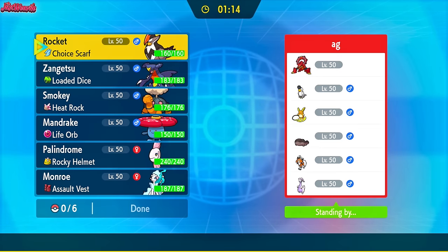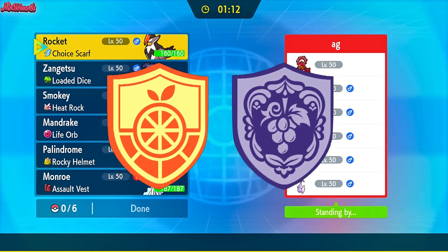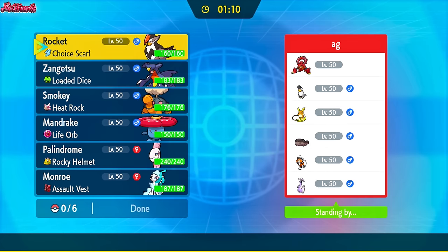Welcome back to another Pokemon Scarlet and Violet Wi-Fi battle. Today we're going to battle versus AG, also known as Ty, with a really long name I can't pronounce, in the Smogon Overused tier. Stick around till the end for a bonus battle, and with that said, let's jump straight into the game.